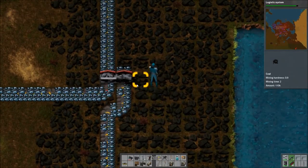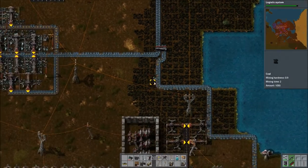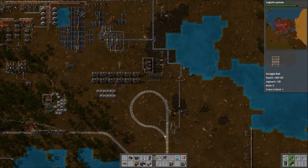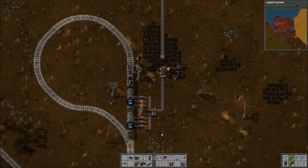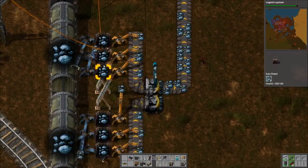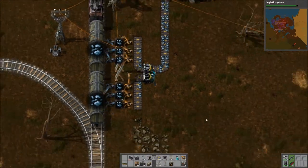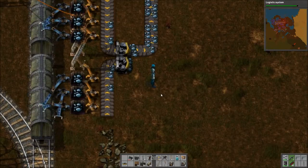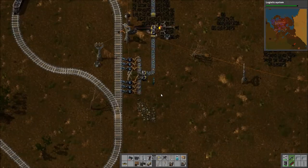Maybe this will help. The system now has ore — boy, do we have ore. The iron line is coming back. It looks like a little bit under 100, but we did it! Not bad.